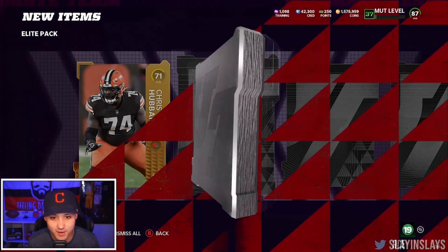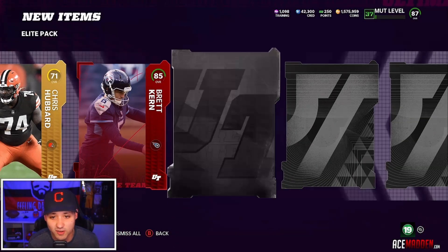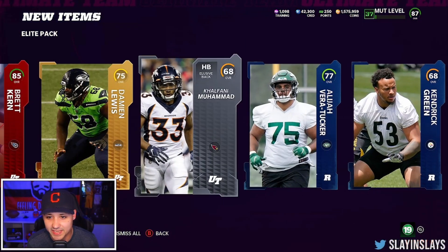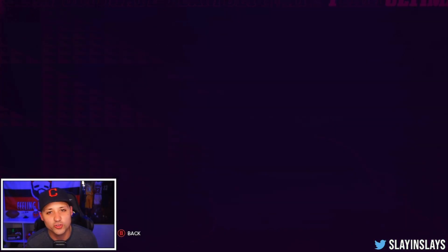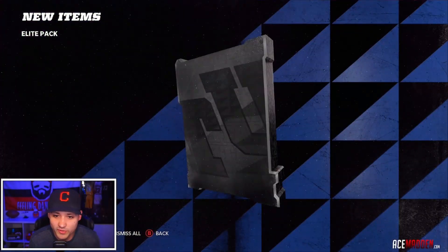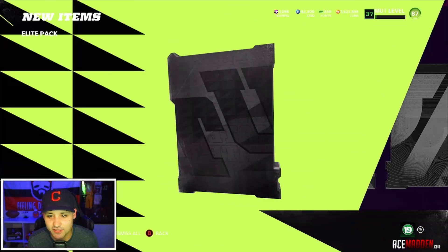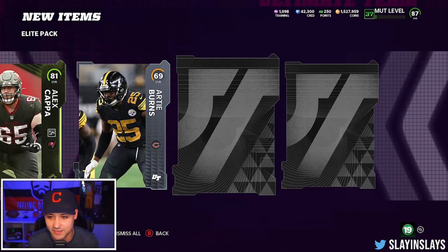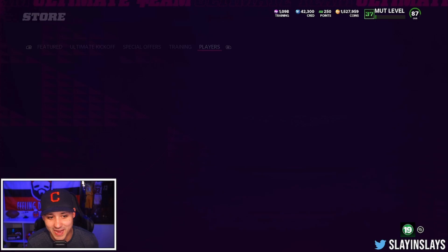So Chris Hubbard — another elite. This is our third pack: 85 Brett Kern. I'm not mad about that, I'll take an 85 punter. Nothing else out of that pack — the 85, no other elites, no other high golds. We're gonna have to sell everything to see if we can make it back, and we're only gonna count the elites during this video. Right now we are a long shot away. 81 Alex Kappa — please don't be my elite. It's my elite. That is tough.